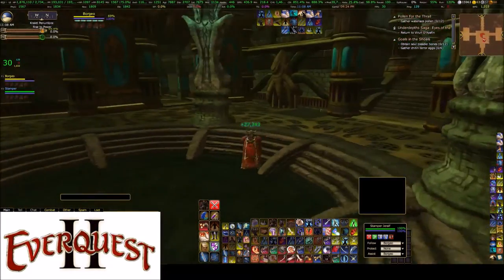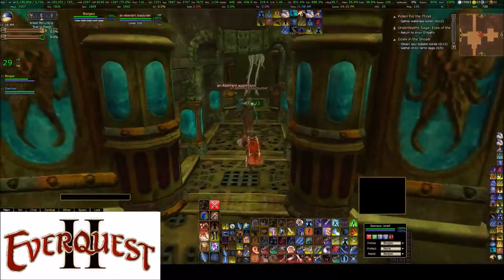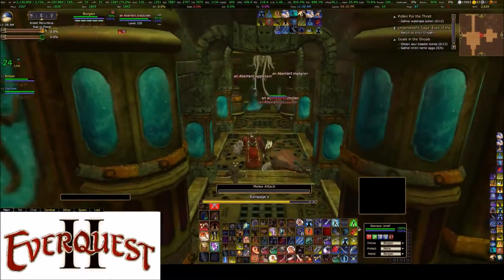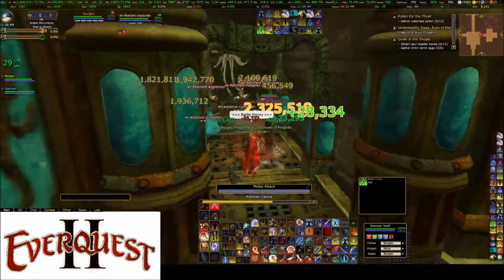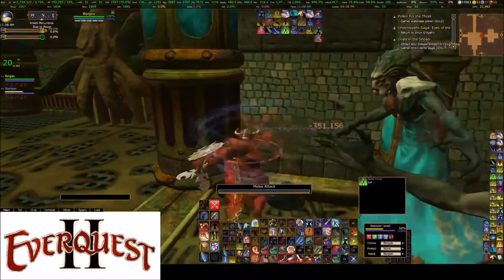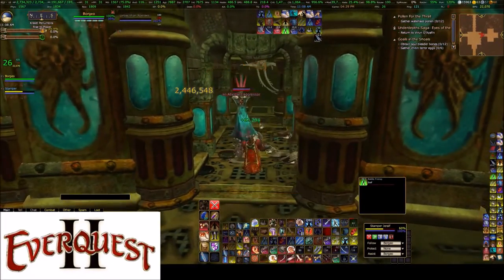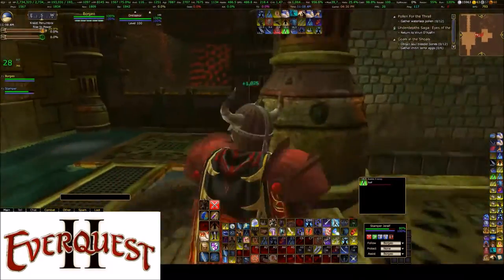You now have the choice of going left or right. I always go right first - it's just what I do. You're going to have a room with a boss in it, but lots of these crazy squid people - Cthulhu monsters, mind flayers, or whatever they're called in this. So we're going to kill them off, and now the first of the squiddy bosses.